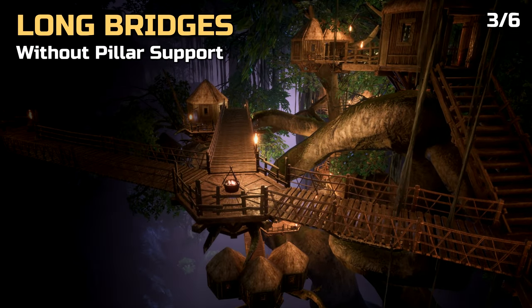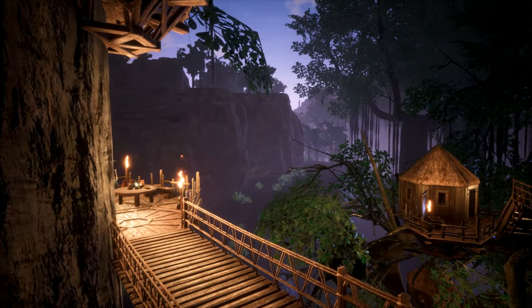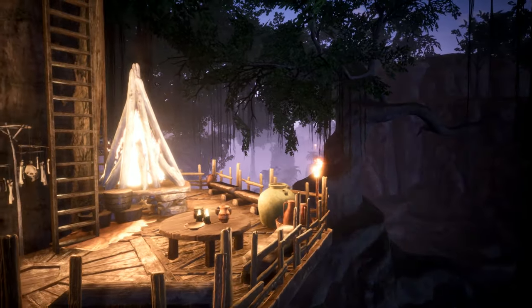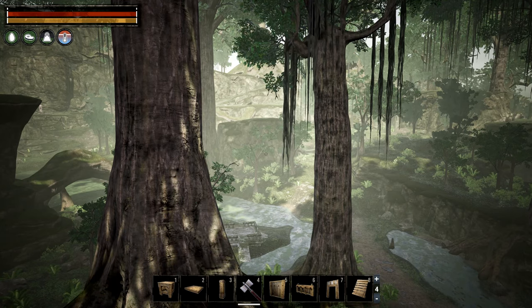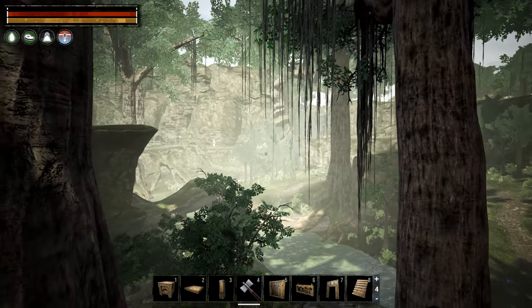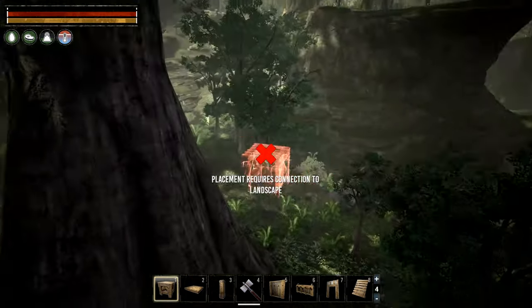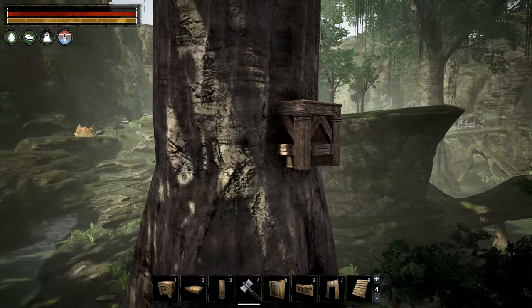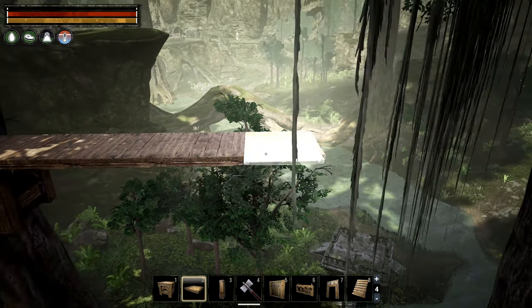Our next tip is about bridging longer gaps without the need for pillars for stability. We used this trick in our evoc village build, which you can see in the background, and received quite a few questions on how to do this. For this video we'll be using base game pieces so everything can be done without DLC. Here in the jungle we're going to bridge the gap between two trees. With any larger tree you are able to place foundation pieces in them so they can connect and you can build further. We place our first foundation, then use ceiling pieces to start bridging the gap — one, two, three, and four.